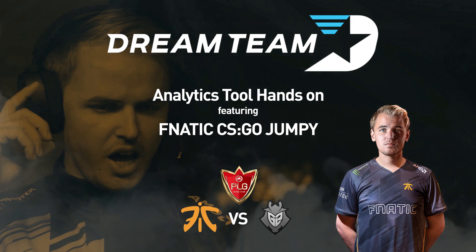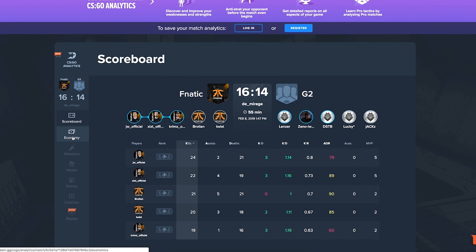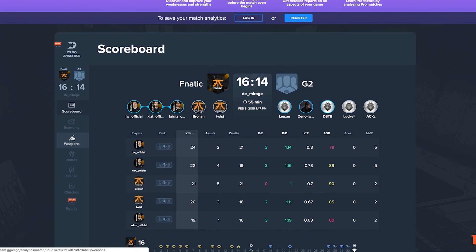It's pretty easy to use because you have all the tabs to the left. You see scoreboard, economy, weapons, and all the information is shown on one page. I'm gonna start off with the feature called scoreboard. Like your regular scoreboard, you have to see the stats and everything like you see in game.